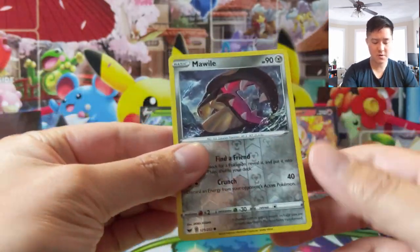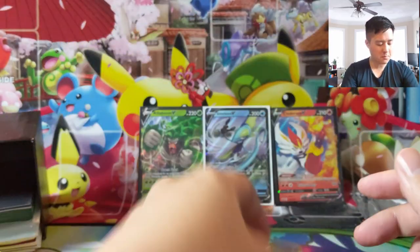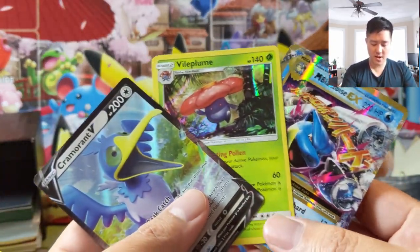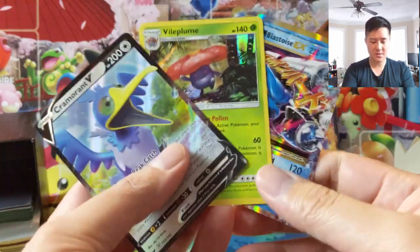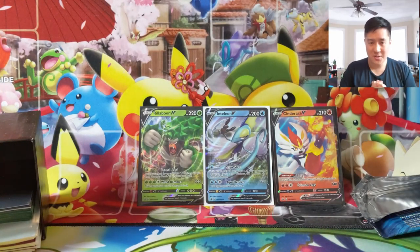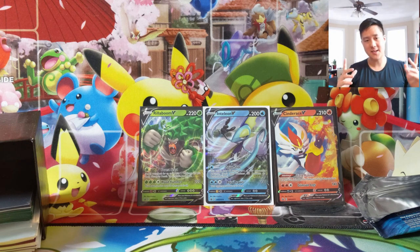Mawile is our reverse and for our last pack we have - just a Poultry guys, so pretty weak opening overall between the tins. It's an okay product - I kind of like having these and it's nice for trades, but we only got three cards that are worthwhile. Anyway guys, that's it for today. As always, thanks for watching. Hit that like button and subscribe if you're not already. I'm Wanna Turtle and I'll catch you guys next time.